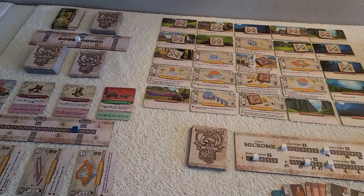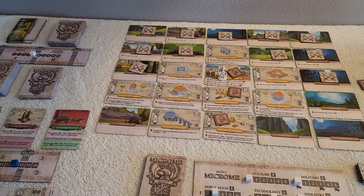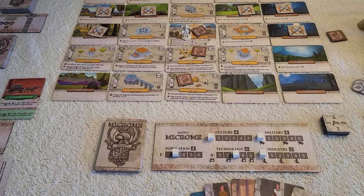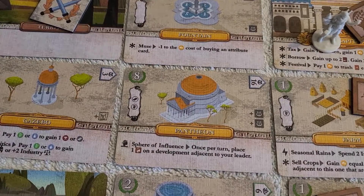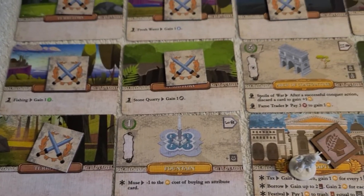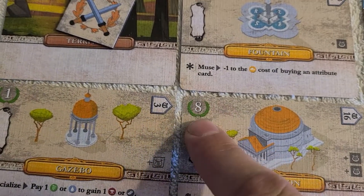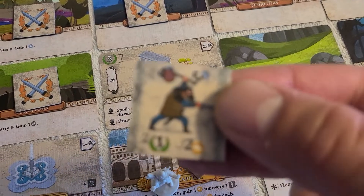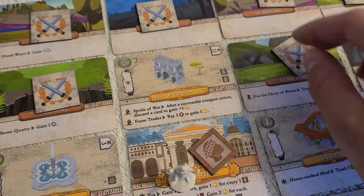I wanted to give kind of a teaser of how the game plays because a few people have been asking and seem interested in the gameplay. In Microme Management, you are competing with the other players to get points. You get points mostly by building developments in your empire of Microme — you can see the developments are worth various victory points. You can also get victory points by defeating enemies, and most of them give you some form of gold and maybe even some victory points.